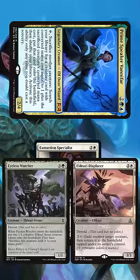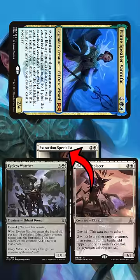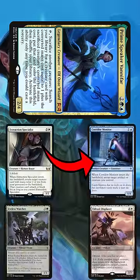We then sacrifice Corridor Monitor to Vanifar to get an Eldrazi Displacer, and using the Eldrazi Scions, blink Extraction Specialist to get back Corridor Monitor and untap Vanifar.